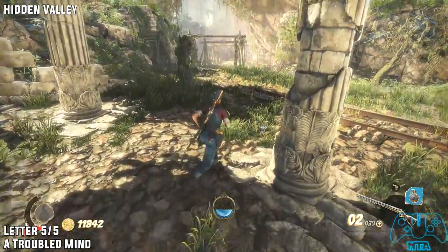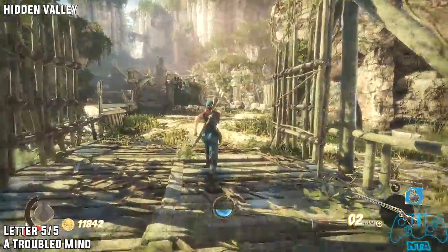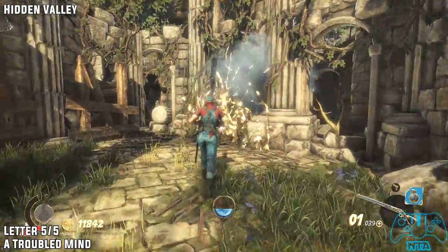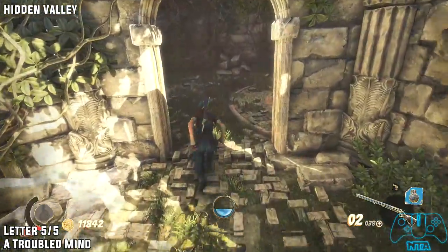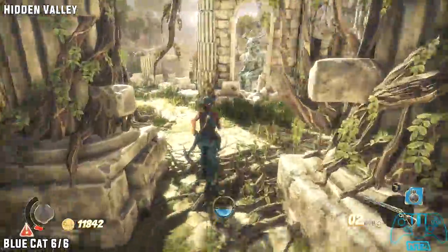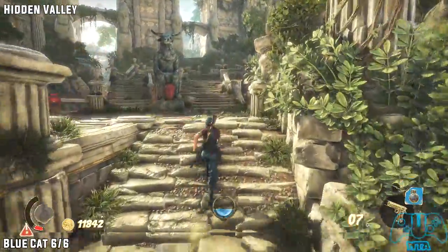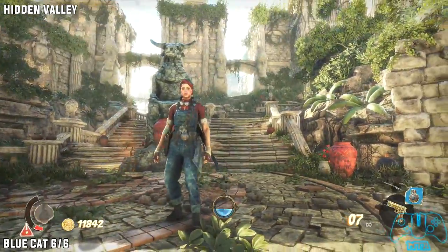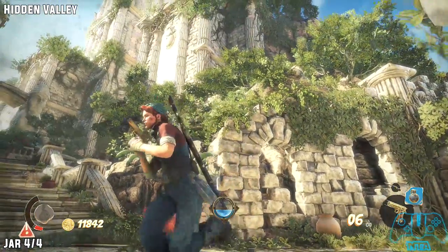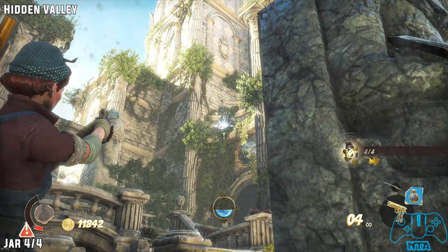Same location as the letter and the blue cat we just found — go across the bridge. Once you've dealt with the enemies, go right. Shoot this explosive barrel to destroy the vines on the doorway section. Once you go through, look on the floor next to the pressure pad to find the book. Blue cat six of six: from the last location, just backtrack slightly, turn right and go up the stairs. Once you're up the stairs, you will get a meow notification — look right and shoot the cat. The final jar will be to the left, faced at the final door of the level — just above the door, you will find the jar.